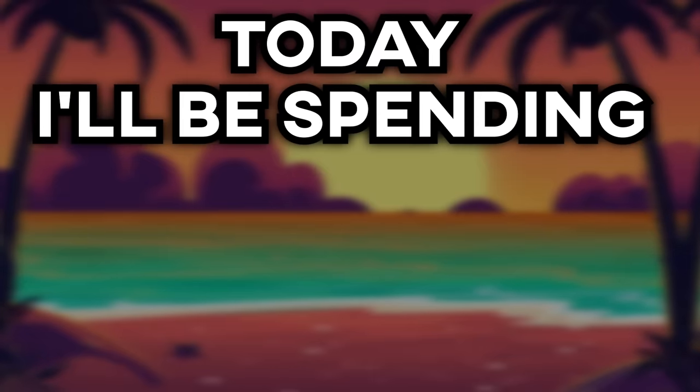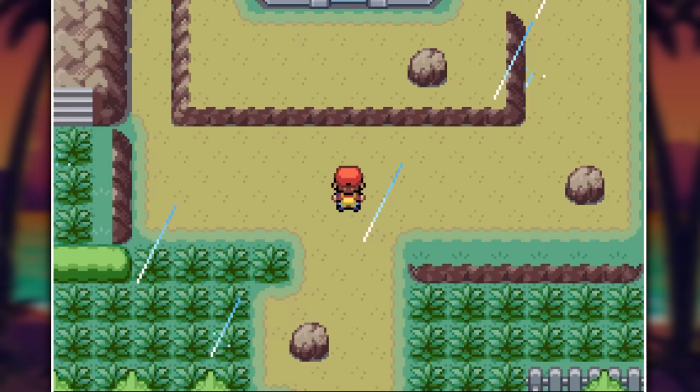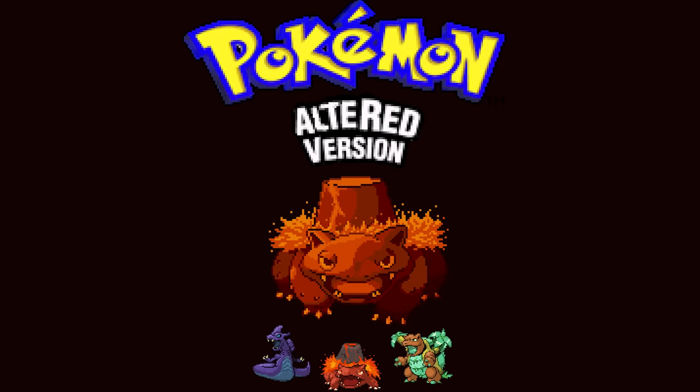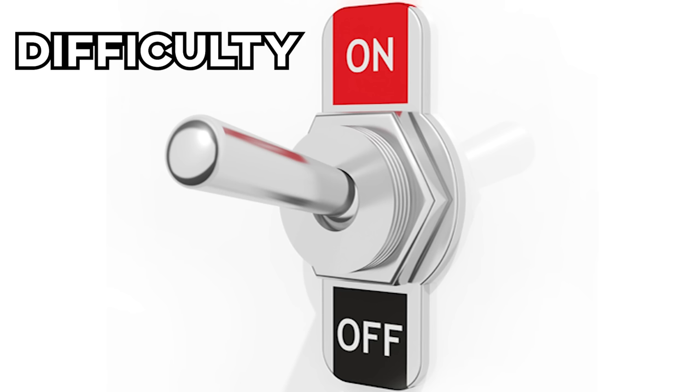Today I'll be spending 100 hours in an alternate Pokémon dimension where every single Pokémon has a type swap and a totally new design. This isn't the Kanto region you're used to — there will be added locations and all the routes and towns have been scrambled around. The name of the game is Pokémon Altared, and as the name implies, it's also way harder than the regular Altared.